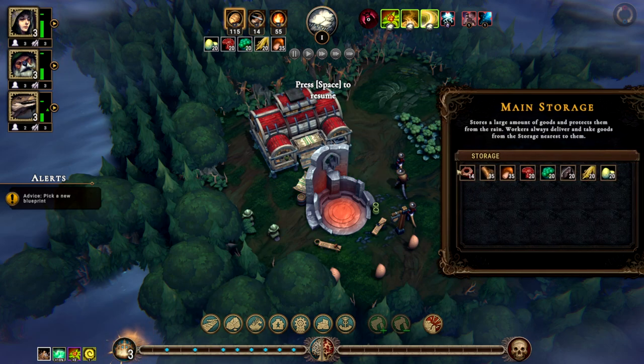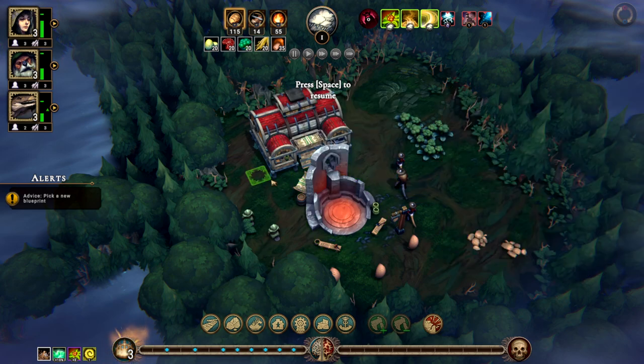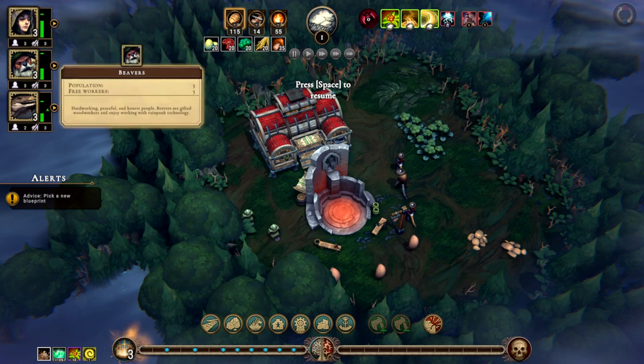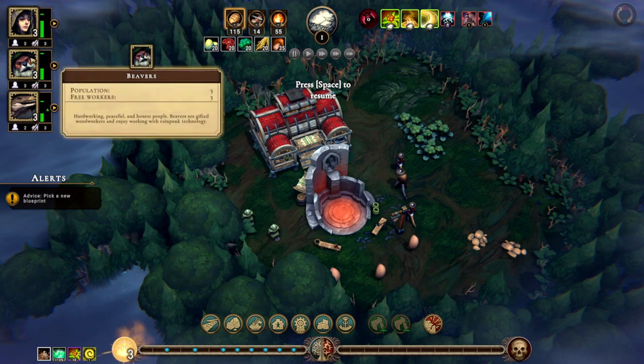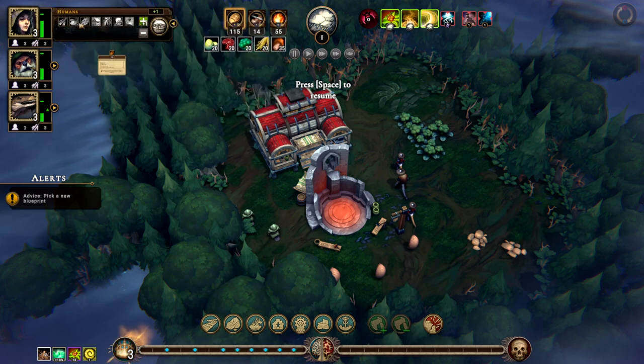Alright, so we've got a main storage and we have a hearth. Our hearth — we have to keep the fire going, otherwise you die. We've got that lizard man there who's working that hearth. I have three humans, three beavers, and three lizards here. The difference is humans like to cook — they're very adaptable. Beavers like to chop trees down, good woodworkers, and the lizards are good with animals and meat production. They also like warm places, apparently.